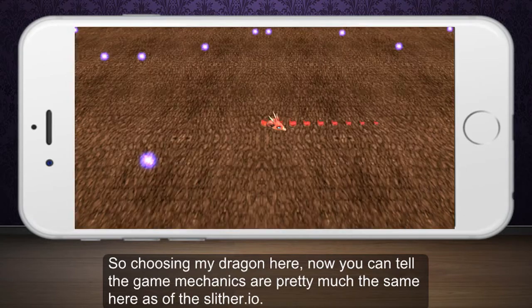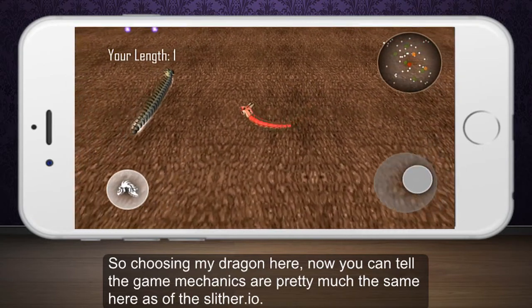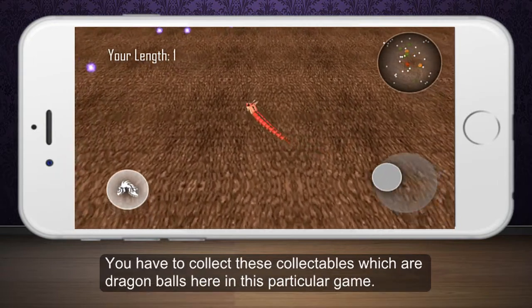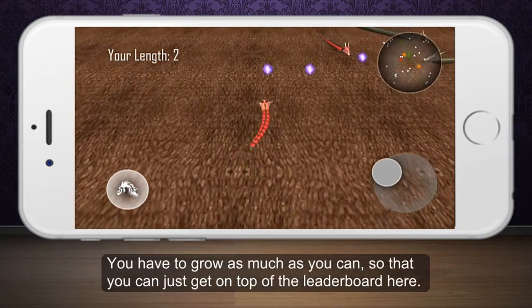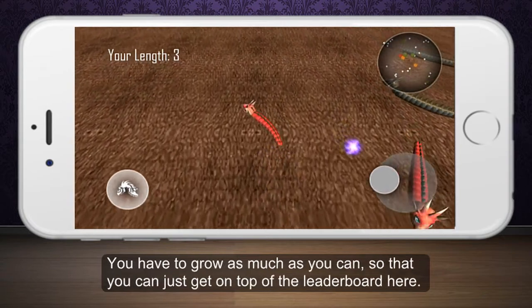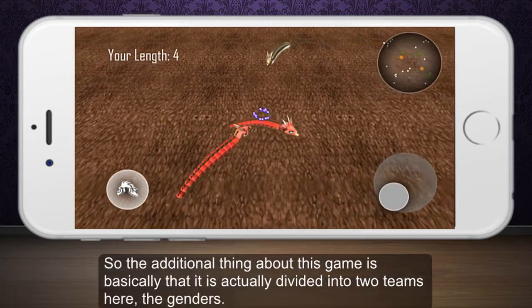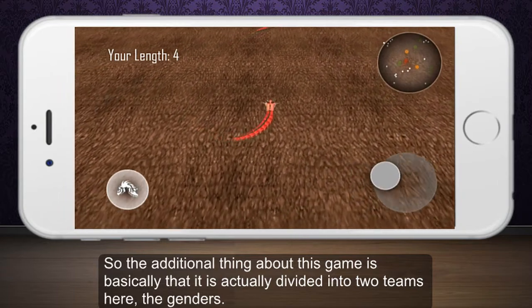You can tell the game mechanics are pretty much the same as slitheringdragons.io. You have to collect these collectables, which are dragon balls in this particular game, and you have to grow as much as you can so that you can get on top of the leaderboard. The additional thing about this game is that it is actually divided into two teams — the genders.